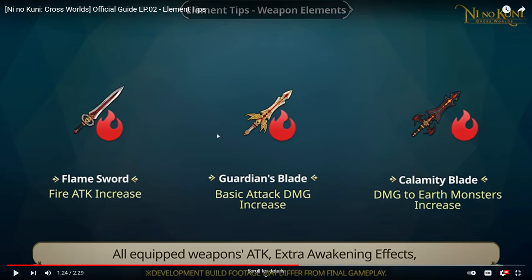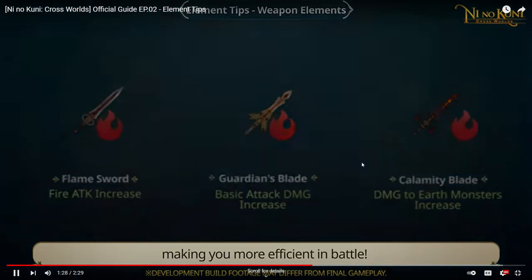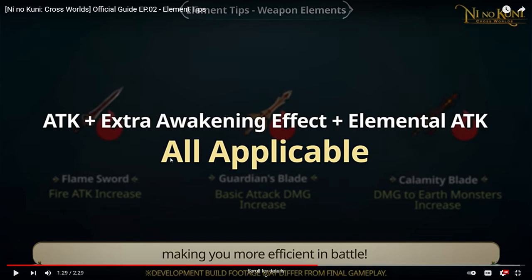Right now we're using maybe one deck, but in the future you'll need to build element decks — that's where the 10 free deck slots come in. If you have all three weapons of the same element, it adds the fire attack, basic attack damage increase, and damage to earth monsters together. All awakening effects apply, and the elemental attack is applied too, making you more efficient in battle. The attack plus extra awakening effects shown in yellow are all applied when you put them in your deck.